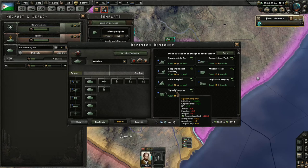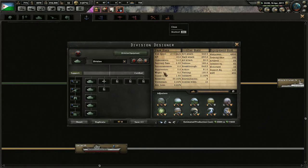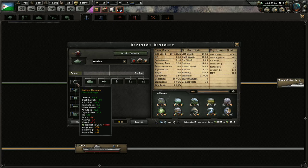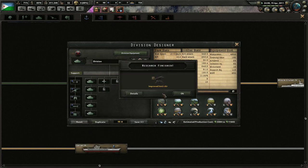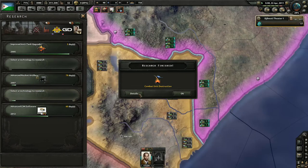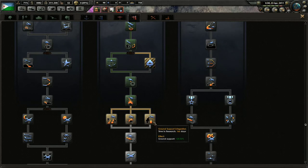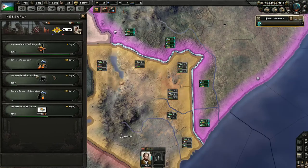We're going to add a signal company — it does not decrease organization, so we're going to do that, because our organization right now is only 14.5. These divisions are very poorly organized, but I'm not too concerned. As long as we don't lose too many tanks and the war doesn't drag on, we're good. If the war drags on, we might actually run into some trouble. Let's go with air superiority plus 20% and ground support integration — we'll just go ahead and get both.